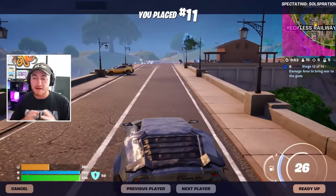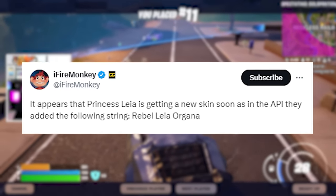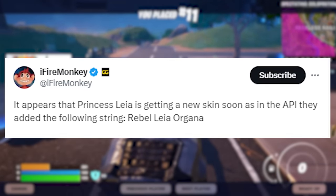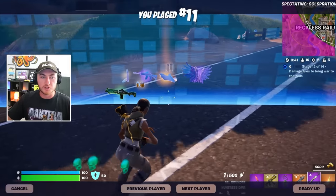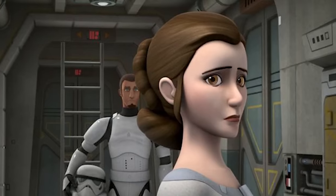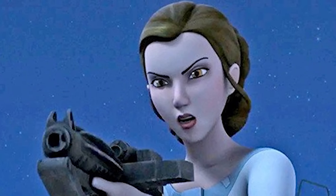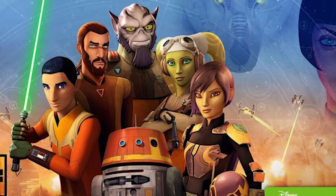In Fortnite's last update, a dataminer known as FireMonkey tweeted saying it appears that Princess Leia is getting a new skin soon — in the API, which is the Fortnite files, they added the following strings: Rebel, Leia, or Ghana. After doing a little bit of research, I found this is a version of Princess Leia that looks a little different because it's part of the Star Wars Rebels show, which is an animated version of Star Wars, and that is where this version of Princess Leia originates from.